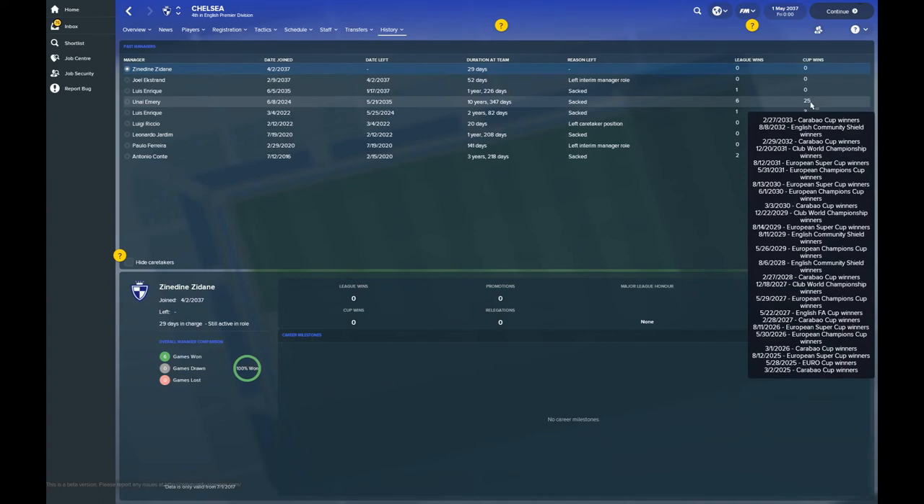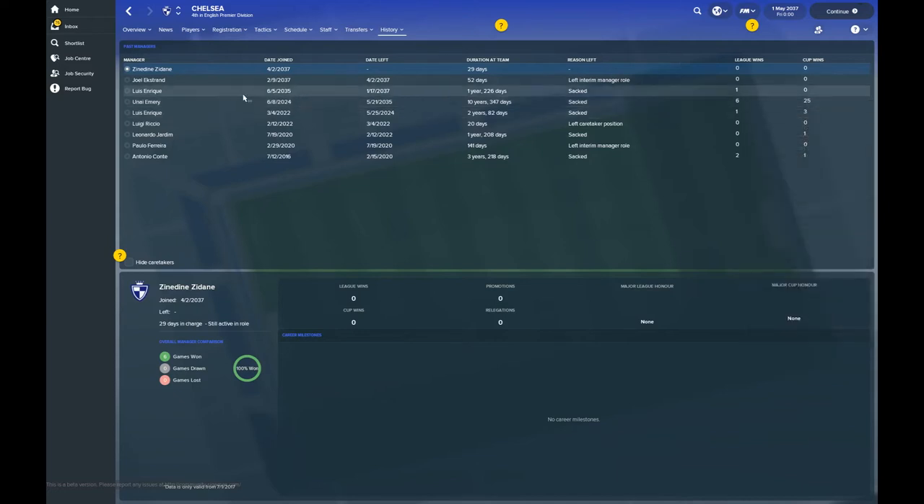A very promising quick summary of what was won over the ten years Emery was in charge. Then Luis Enrique came in once again for nearly two years, picking up another league title — so that's two for him. Joel Ekstand came in on an interim basis, and now Zinedine Zidane is there. He's only been there for the best part of a month, so we'll see how long he can last.